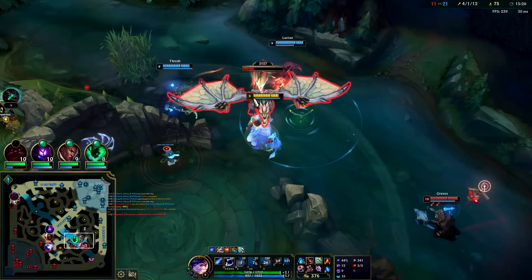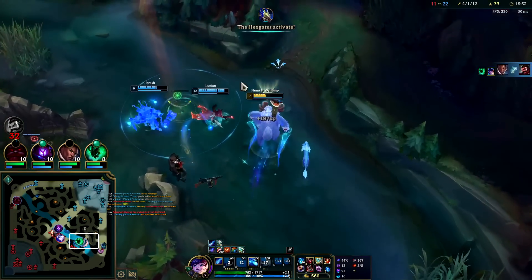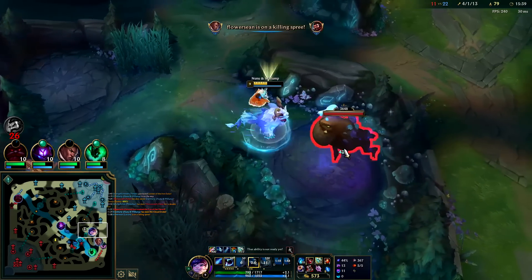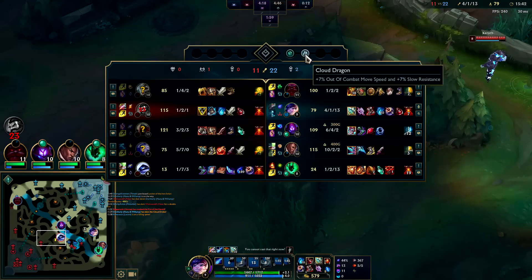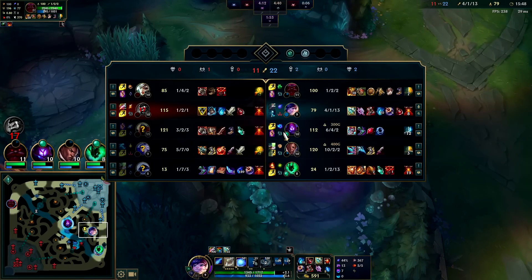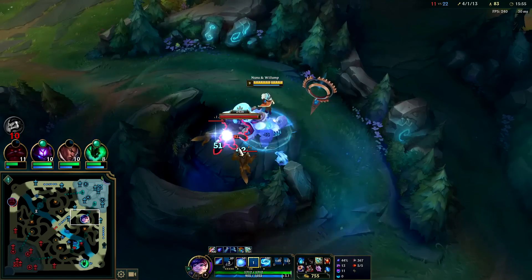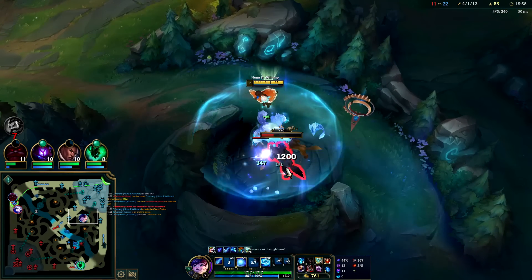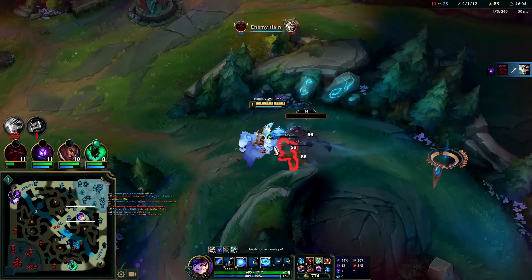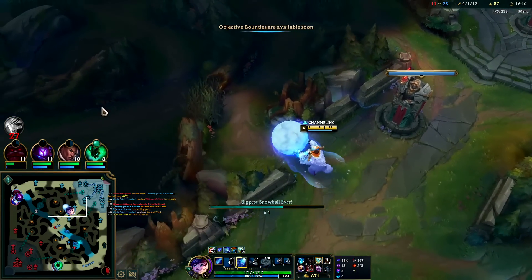Nice try buddy. Xerath is doing twice as much damage as Graves, and Xerath doesn't even have a full item - and I can't see him either. Oh boy. Two drags - playing for soul in late game is crazy because Ornn can upgrade his teammates' items. I think he can upgrade three of them - his item plus three. I'm pretty sure you can't upgrade all four. That item upgrade basically translates to about 1500 gold - it was a lot. Having an Ornn on your team is one of the best tanks in the game for the late game.